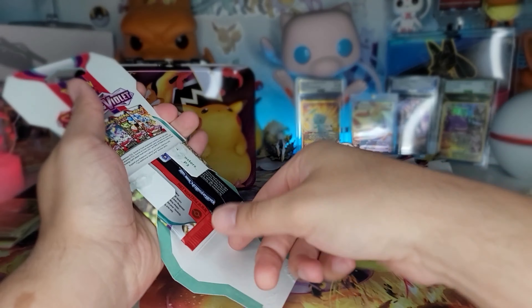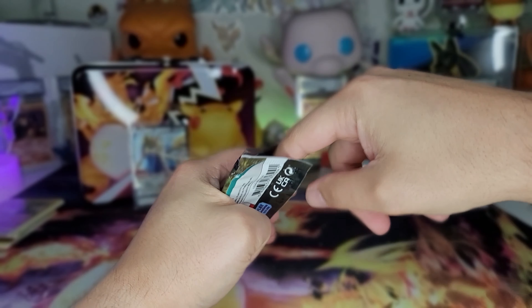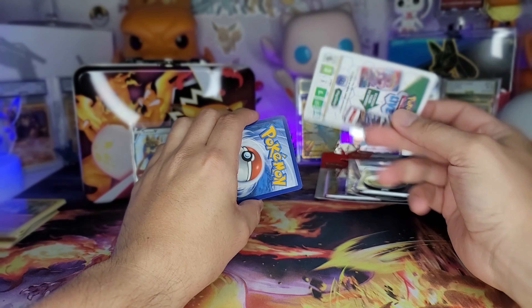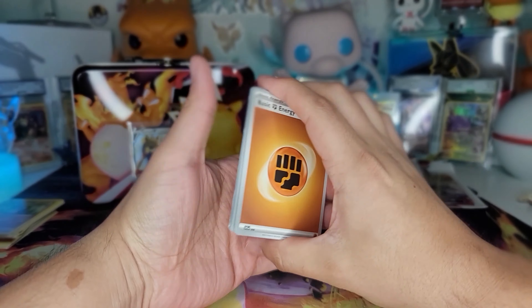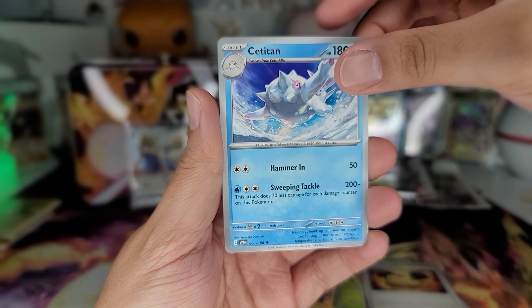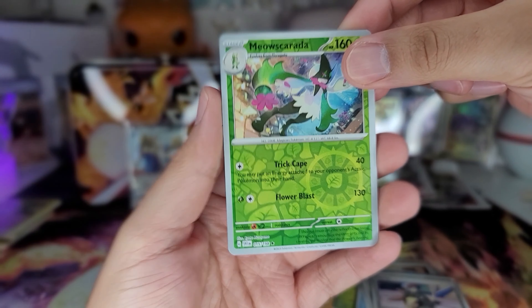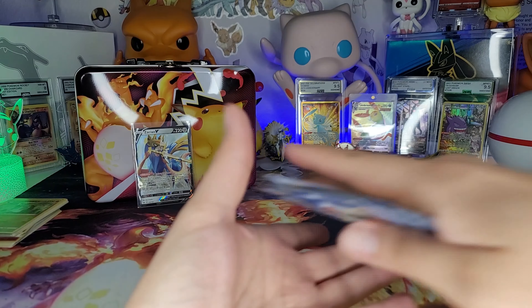Let's hop into the brand new set of Scarlet and Violet - we're gonna start off with this hanger pack. Let's see what we can pull. So this is actually backwards - that's weird. That's a code card for y'all. I think it still wants the energy to the front. I think I saw something - it might have been a holo. That's Penny, or a holo - I think it's Miradon. Meowscrada and a holo Miradon - I think that's how you say it.